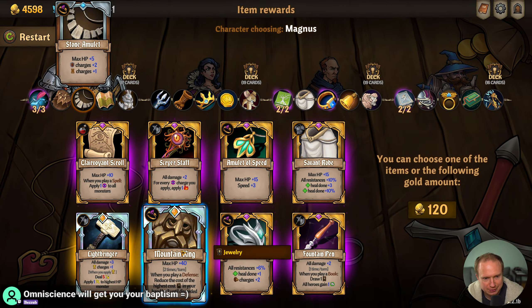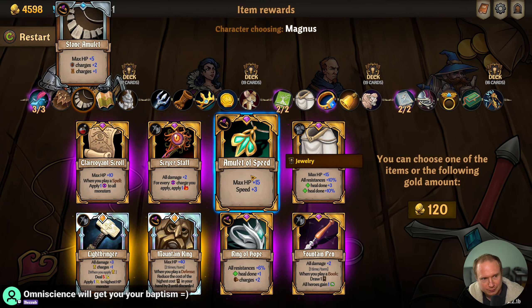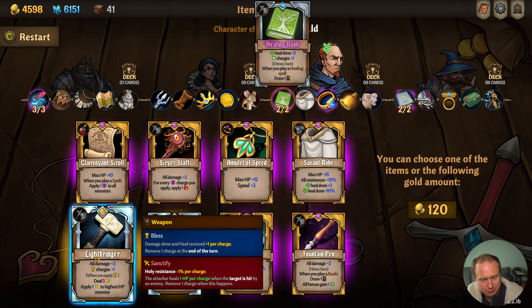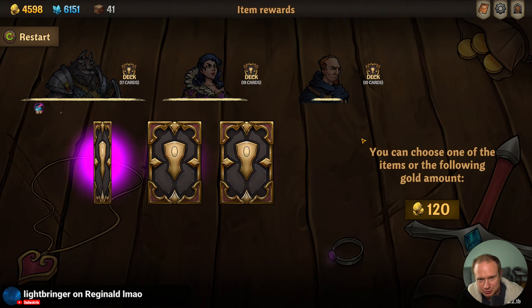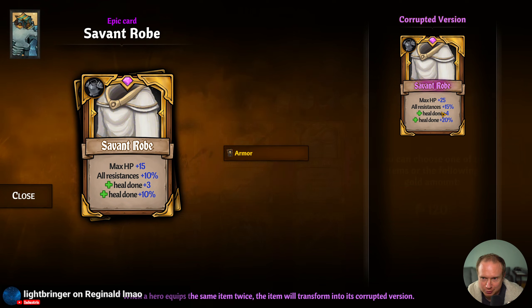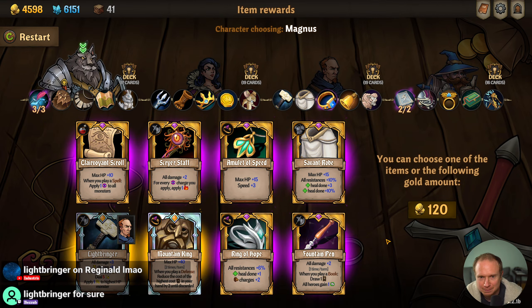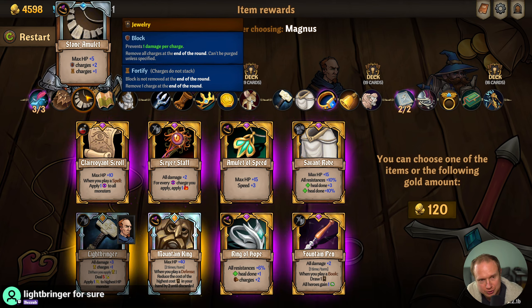What do we got here? Mountain King — it's really hard to give up the extra Fortify, but. You can also just go Amulet of Speed, but I don't know if we need either. I think it is time for you to pick up Lightbringer. We're gonna Lightbringer Reginald — that's hilarious. But then we don't get the Savant Robe. Do we like the Corrupted Savant Robe more? For healing 20% — the Corrupted Savant Robe is pretty good, but I think the Lightbringer is the way to go. Then Mountain King would go here. The extra Fortress Fortify charge is really, really strong.